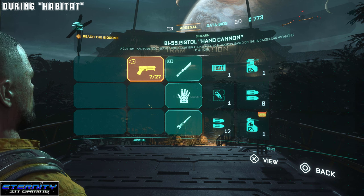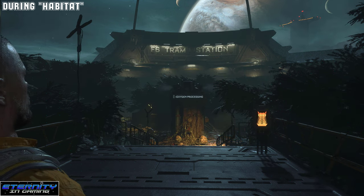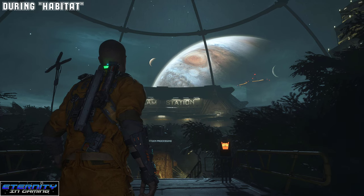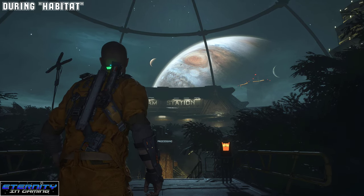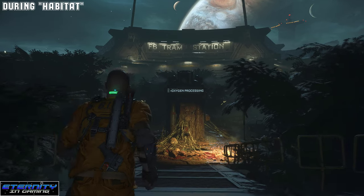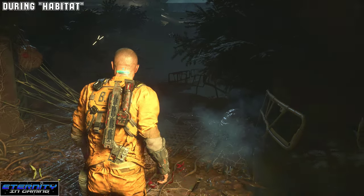Hey everyone, quick video to help you get the first optional weapon in Callisto. So this is during Habitat — as you've seen on the inventory, it said reach the biodome, which is the current objective. You should know when you're here — that planet in the background, I think that's Jupiter. It's a pretty good indicator of where I'm at.